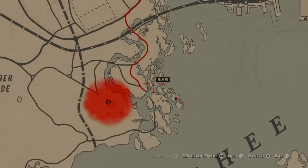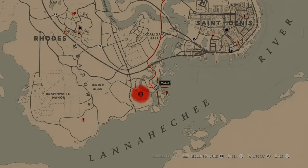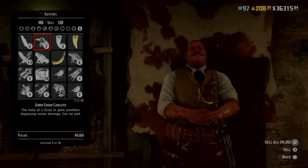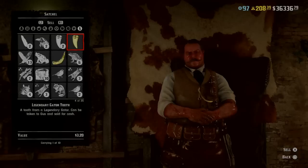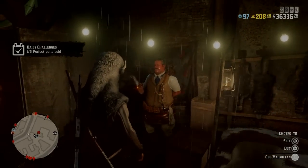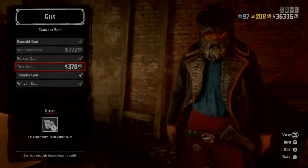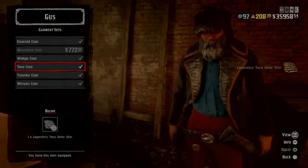I'll show you the location — my red marker is where I got my last one, but this is where this one spawned, so they vary a little bit. If you're in the area you will see it on your mini-map. Let's take him to Gust. You get your Alligator Tooth worth three dollars twenty, and the legendary pelt is twenty-one dollars. You sell it to Gust and this unlocks the garment set. Go into Buy, then Garment Sets, and there is the Legendary Tika Coat — it's three hundred and seventy-eight dollars. This is my favorite one out of the two.